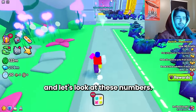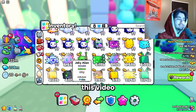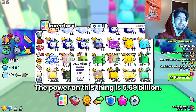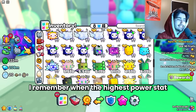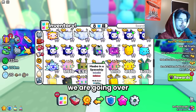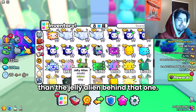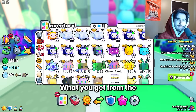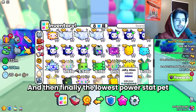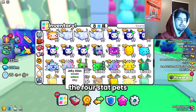Let's look at the stat pets we're going to be testing for this video. The highest power stat pet is the Jelly Alien Rainbow Shiny, which is selling for about 5.6 million right now, with a power of 5.59 billion. The second highest is the Amiibo in a Spaceship Rainbow, selling for about 2.42 million. Behind that is the Rainbow Clover Axolotl, which you get from the St. Patrick's Day event in World 1. And finally, the lowest power stat pet is the Rainbow Jelly Alien — the regular rainbow version, not the shiny.